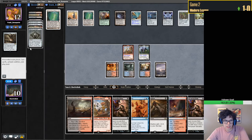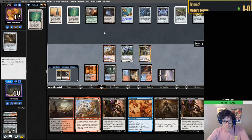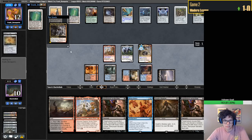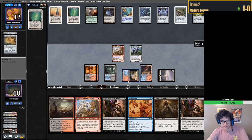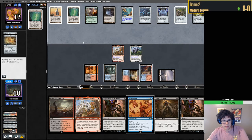Another land for us - it's fine. Cast Kroxa. This Bloodstained Mire is a card. Let's just pass. It is technically a land at this point because of Yavimaya.